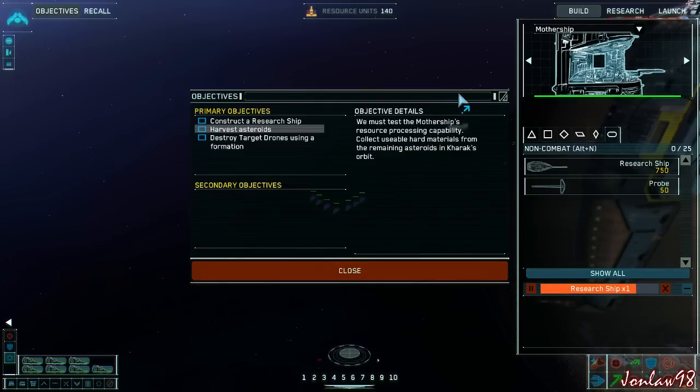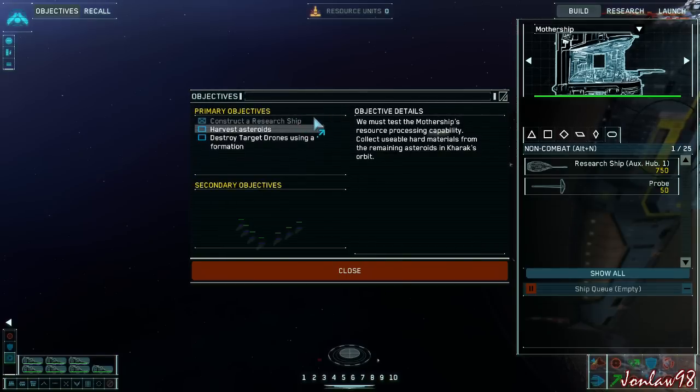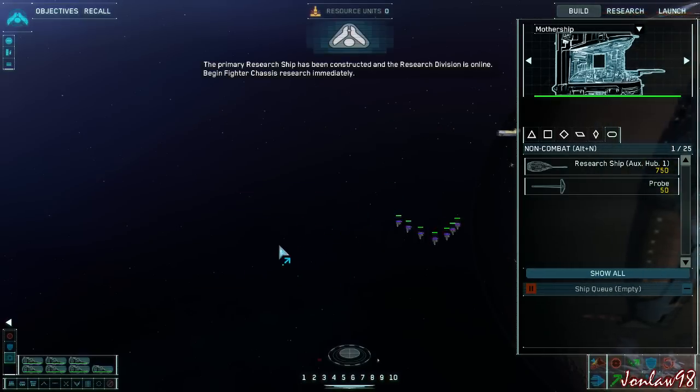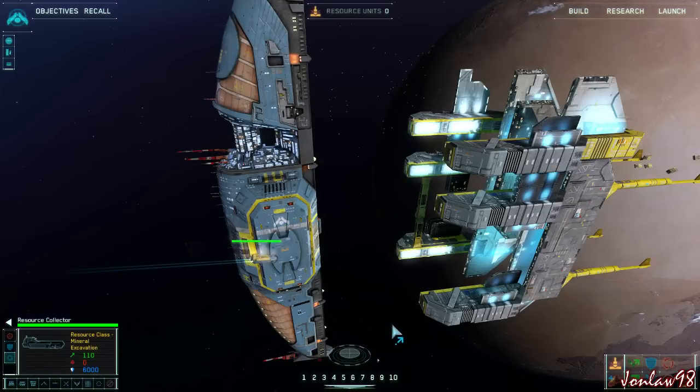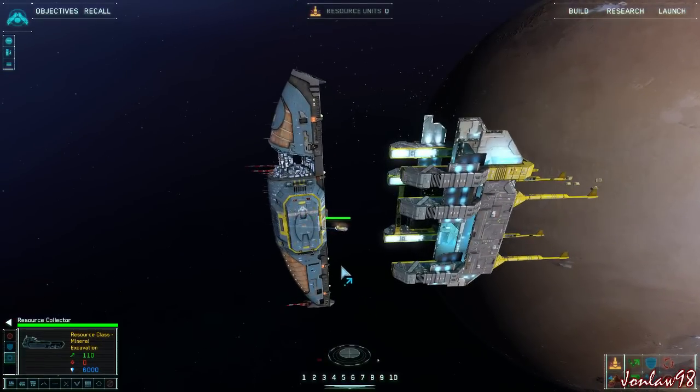Let me know how the audio is — in that last cutscene the music was like blasting. Let me check options menu. Research ship complete, new research available. Harvest asteroids — the primary research ship has been constructed. Bring it back and then harvest more drones.